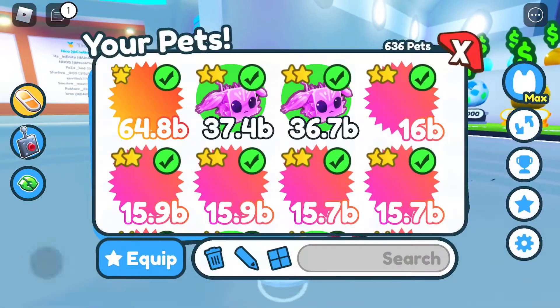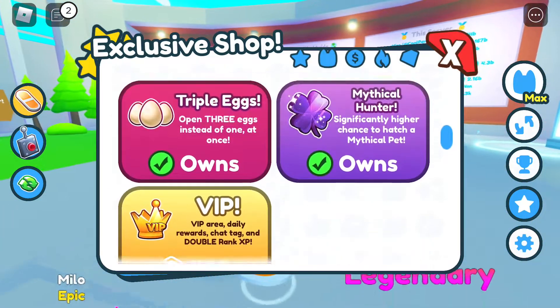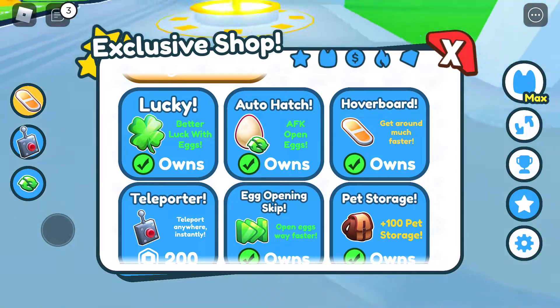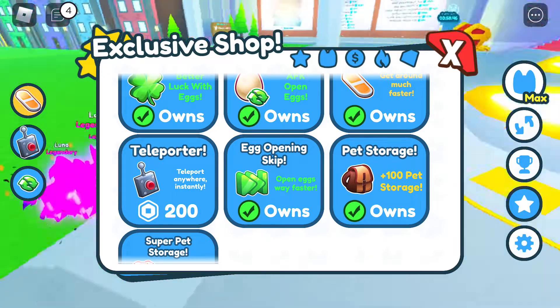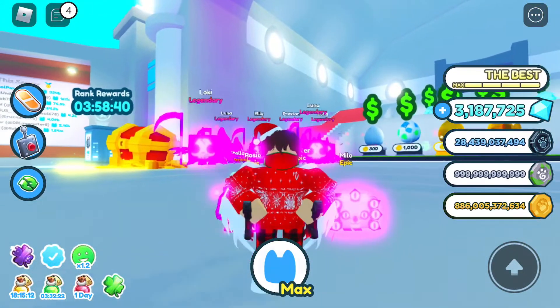I have almost every game pass here. I don't have VIP, I don't have magic eggs. I do have lucky hatch, hoverboard, teleporter — I don't have that one — eggs openings, pet snores, and super pet snores.